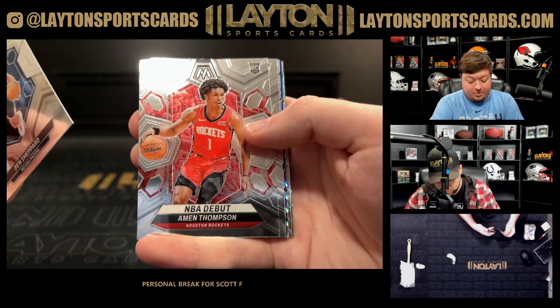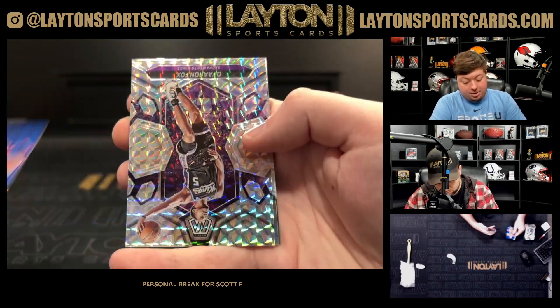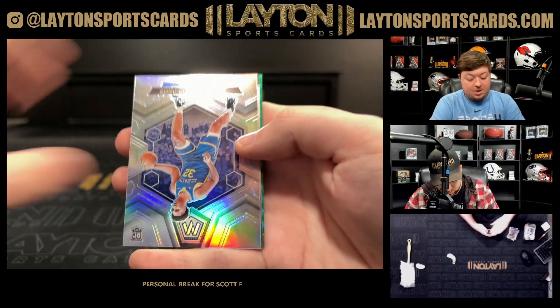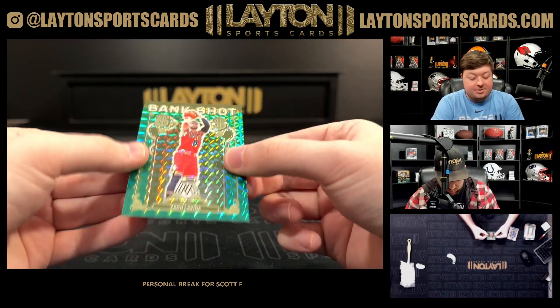Ben Shepard, Amon Thompson debut, Podzemski, Tatum, Dylan Brooks numbered to 199. Darius Fox on the mosaic. Silver Trace Jackson-Davis rookie, KD bank shot, and a green bank shot of Zach LaVine — I like that.